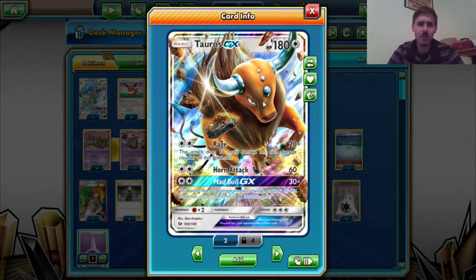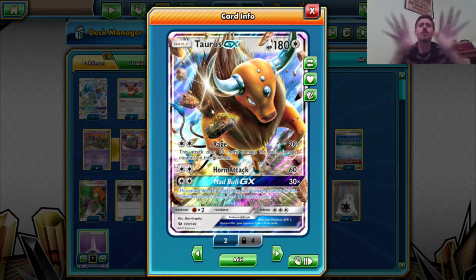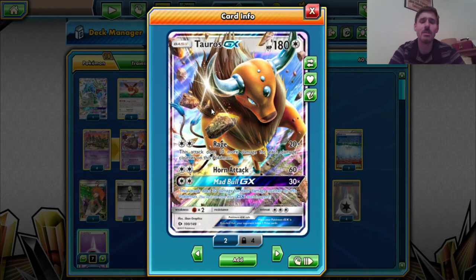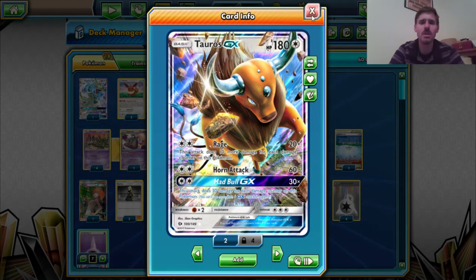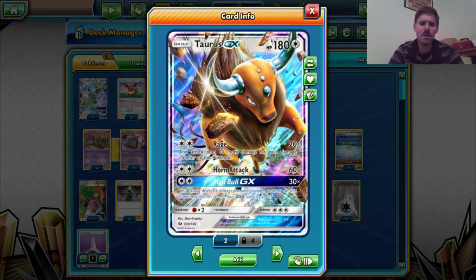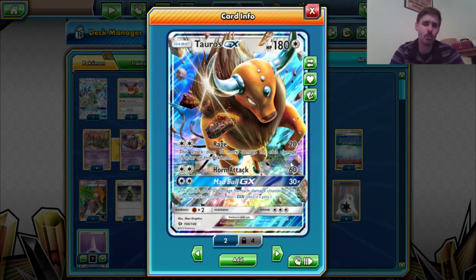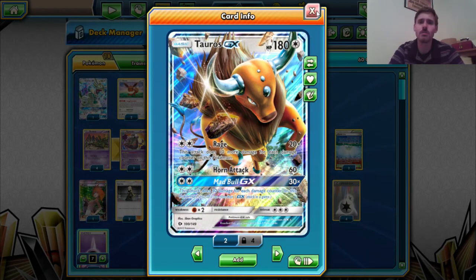We've also seen in several deck lists Tauros GX. Ever since this archetype became a thing a year ago, Tauros GX was a common inclusion. It died off for a little while, but then came back strong because of all the attacks we have right here — but actually Horn Attack is surprisingly good when Zorua and Zoroark GX are rampant and all over the place.